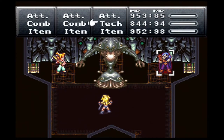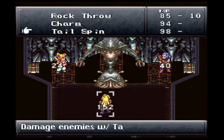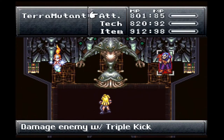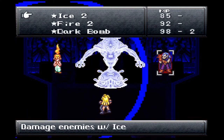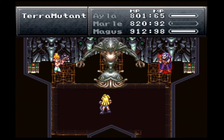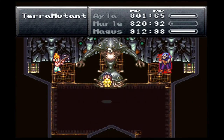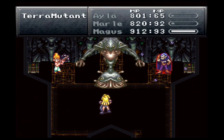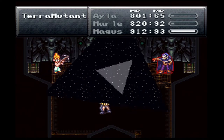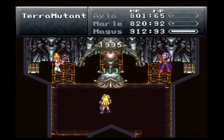I'm going to use an Ice 2 right off the bat here. Let's do a triple kick on the head, and we're going to start casting Dark Matter with Magus. The bottom part is healed by magic. And actually Ayla's kick doesn't do anything — it's basically immune to physical damage. So it's all magic.